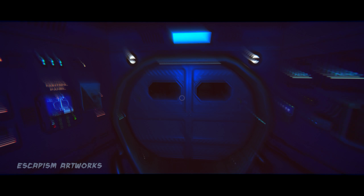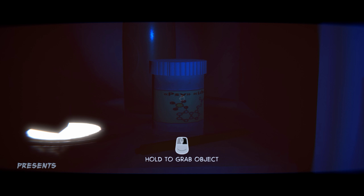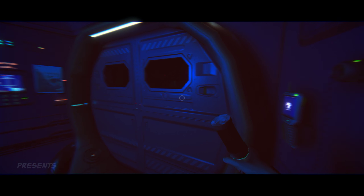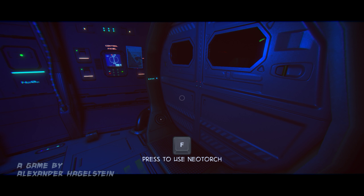All right, so the first thing you want to do is open this locker here and grab this yellow pill. That'll clear things up a little bit. By the way, you can hit your middle mouse button to zoom in — I don't know what the key would be if you're using a controller.